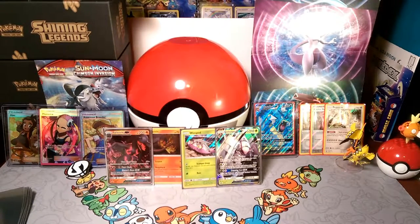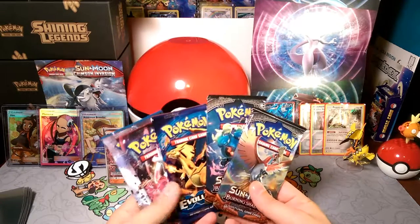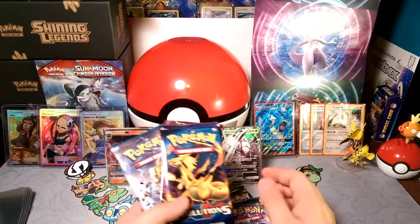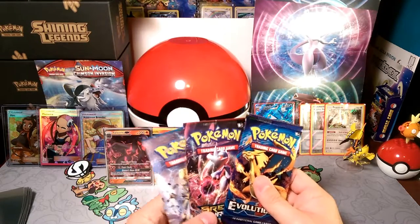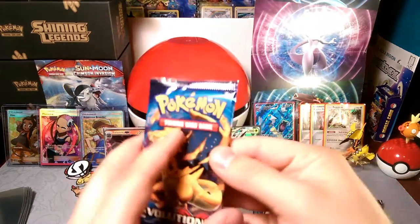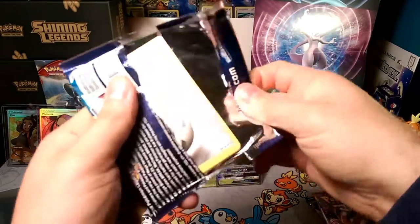Let's go ahead and bust into the packs. We'll finish off with Burning Shadows since it's still the newest set, finish with the Ho-Oh pack, and start with the Charizard pack, putting Breakpoint in the middle. Let's bust into this Charizard pack first.